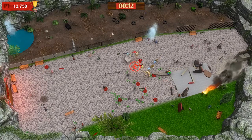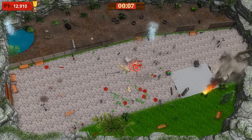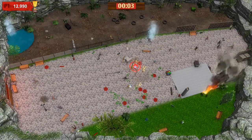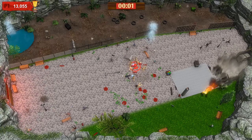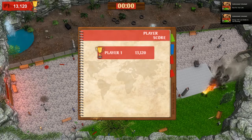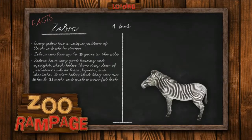The zookeepers cannot actually deal with me because I'm a snake that is constantly moving. Achievement unlocked: run for your life. Things will look better in the morning. There's a lot of chaos and damage. Let's try next level.